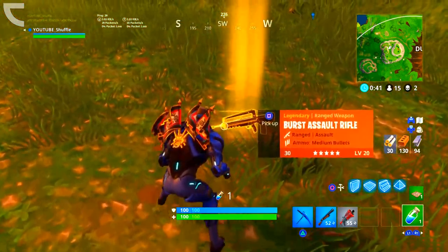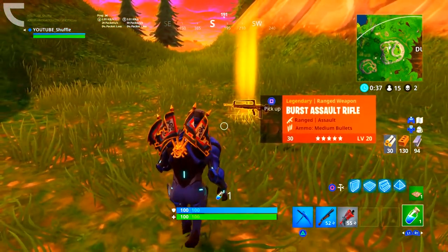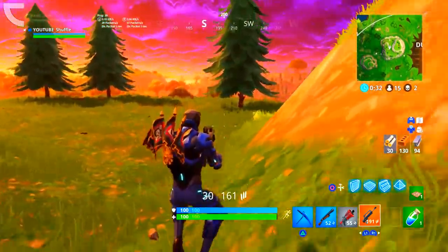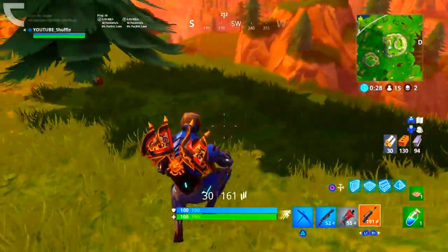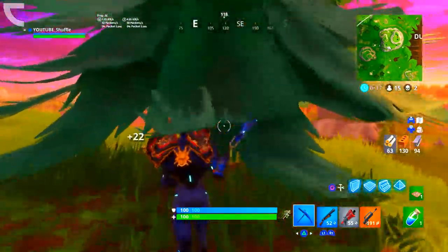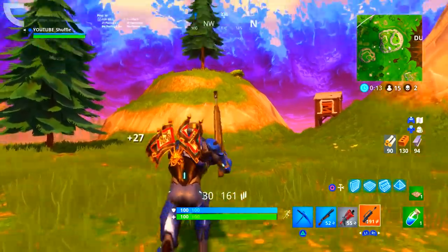The item I'll be showing you in this video is the new burst assault rifle. Before, we could only get a gray, green, and blue burst assault rifle, but now you can also get an epic and a legendary version. These can be found in floor loot, treasure chests, supply drops, and vending machines. The epic does 32 damage per hit and the legendary does 33 damage per hit.